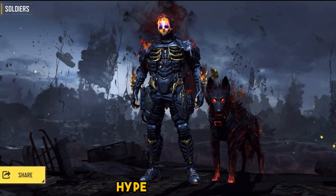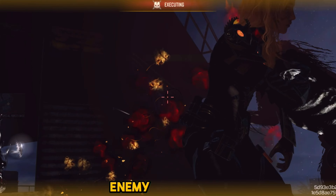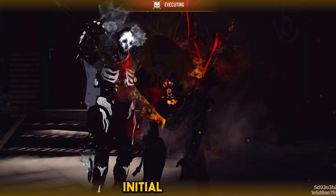Let's kick things off with the most hyped part of the Mythic Ghost Skin — the Mythic Execution. The execution starts with Riley, Ghost's loyal companion, charging at the enemy and sinking his teeth into their arm. But it doesn't stop there. After Riley's initial attack, Ghost steps in to finish the job with a brand new custom melee weapon. It's slick, it's swift, and it's incredibly deadly.